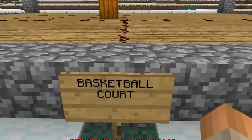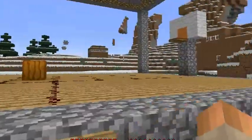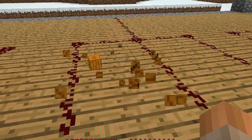Hello, everybody. It's Dave talking here. I'd like to show you a little thing called basketball court that I came up with. Here we have the basketball court. Here's the basketball — in other words, a pumpkin.